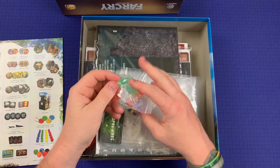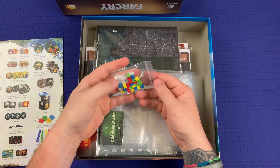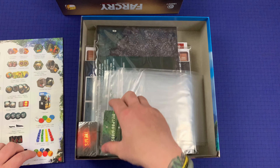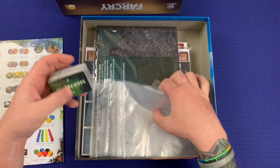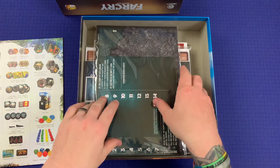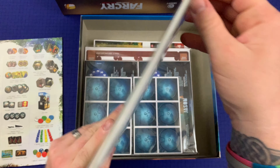Got some different color stands here — green, blue, yellow, red cubes. Just 24 wooden cubes. We've got lots of bags for organization — I love that. That's a ton of bags. That's great.